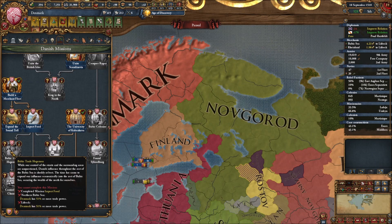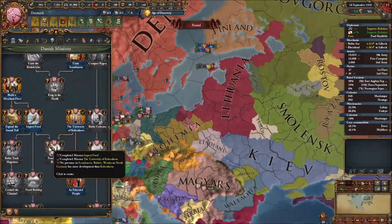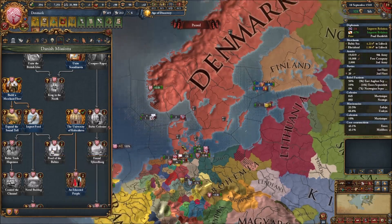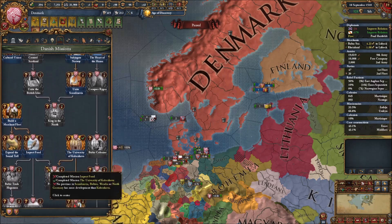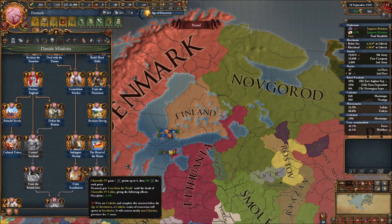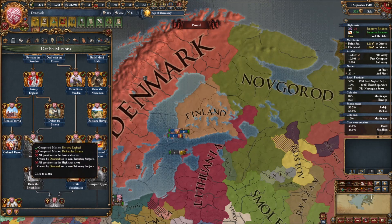I think we're on the cusp of getting that one economic mission done, but it's going to revolve around getting territory in Ireland and taking it away from Gaeldom. First, as mentioned originally, I'm going to go to war with Novgorod for two territories to finish off that part of the mission tree. If we do that mission we move down to the Baltic Trade Hegemon, and then the Pearl of the Baltics - where no province in Scandinavia, the Baltics, Wendland, or North Germany has more development than Kobenhavn, so we just increase the development of our capital.